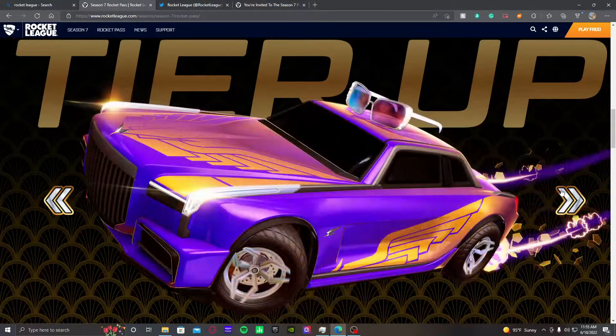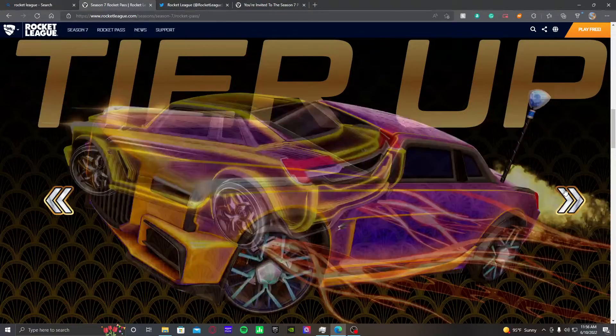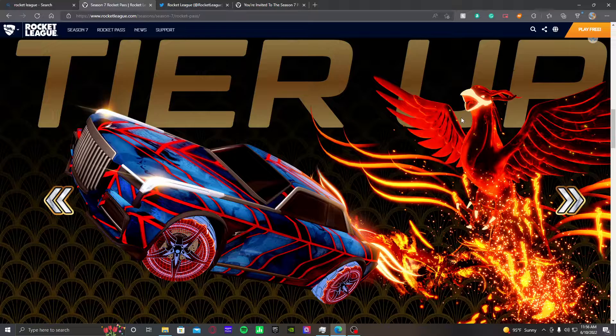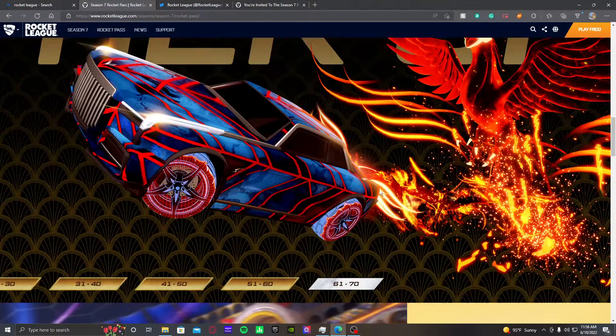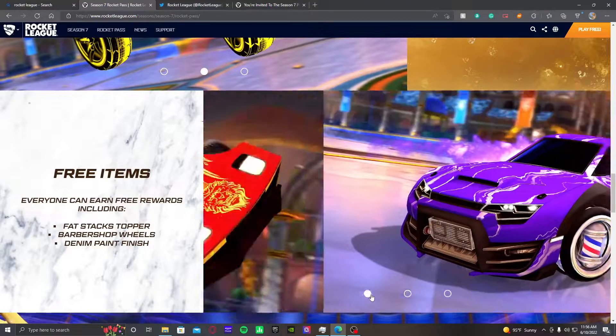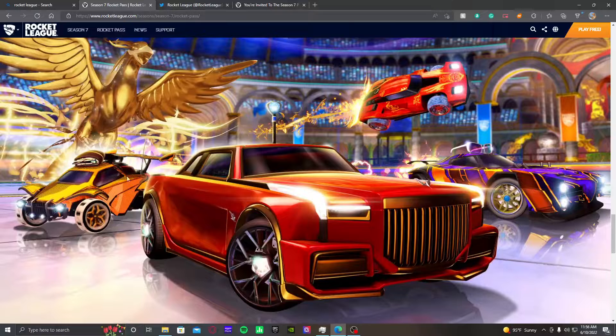So these are all the tier items that you get just having a normal rocket pass, the one that costs a thousand credits. There's that Phoenix gold explosion — that looks dope. Pro rewards, free items, then the promotional picture. This rocket pass looks insane — it looks way better than last season, like a hundred times better. You can tell the amount of effort they put into this one compared to the last one.